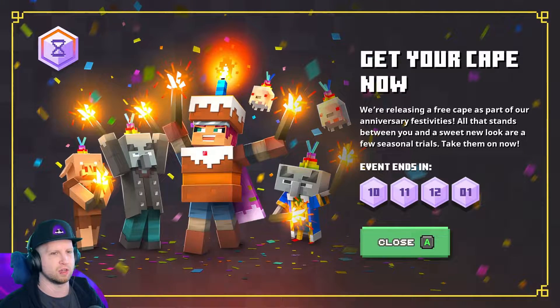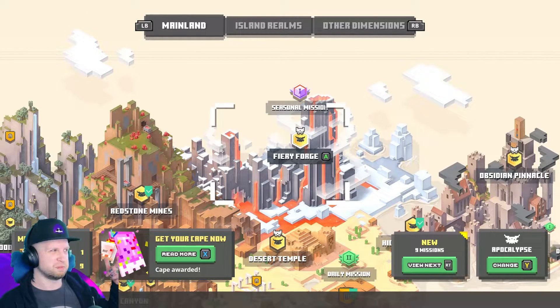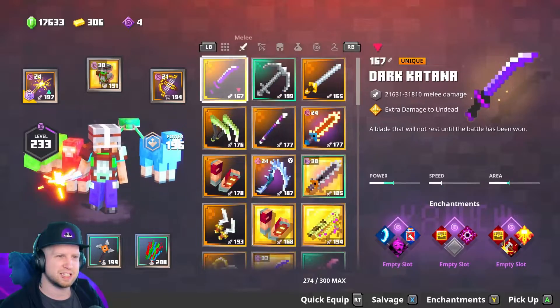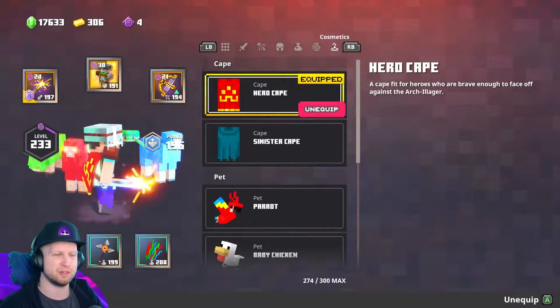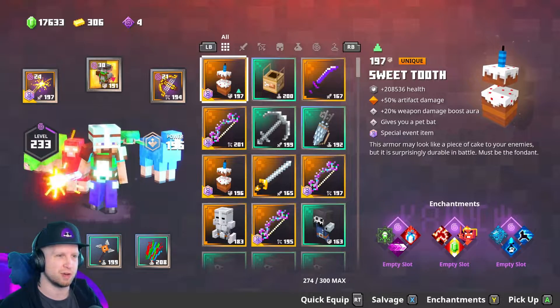I ended up doing all of the celebration trials in the meantime because I was just doing dailies and stuff, and it says that the cape is awarded. I guess the cape is something we get after the event, because it doesn't seem like we ended up getting it now, which is kind of weird.